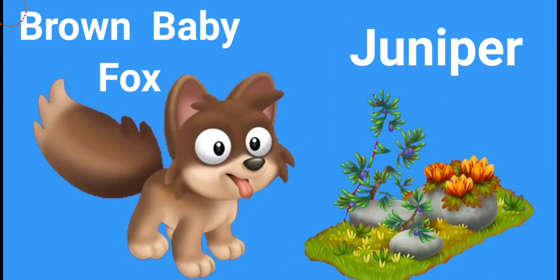The second type is the brown baby fox, which is also really cute — I love the color, it's just so pretty. The decoration we're going to get with the brown baby fox is called the juniper. You can see it on the right side — it's very natural with a lot of flowers and really colorful. I can't wait to get this decoration as well. You're going to need 36 puzzle pieces for this.